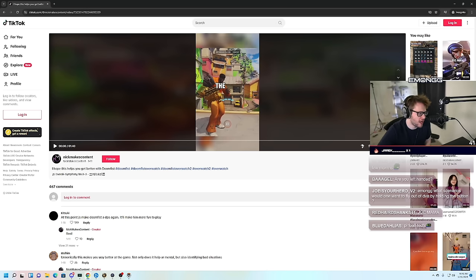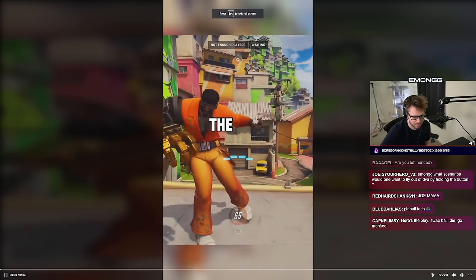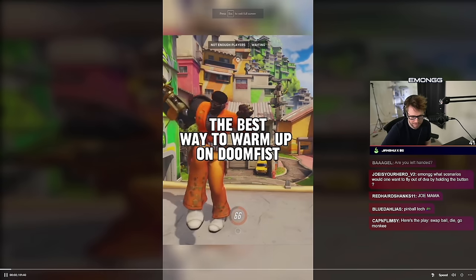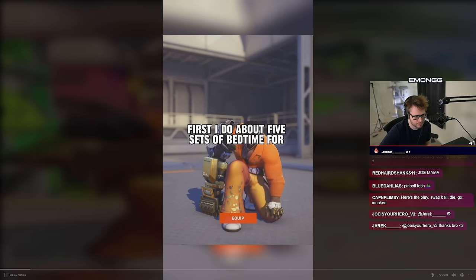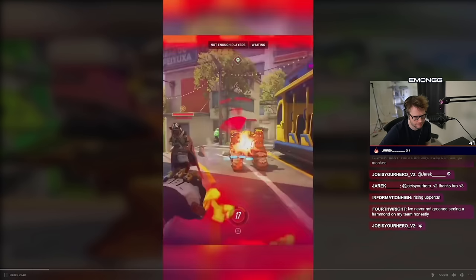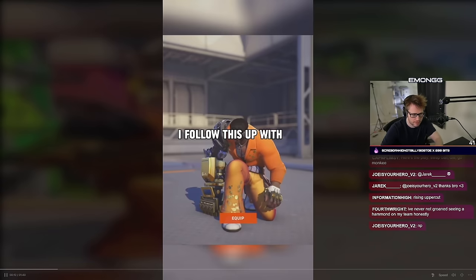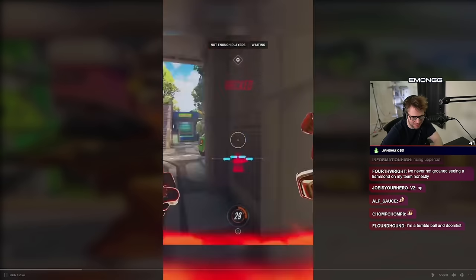This one is from Nick Makes Content and it says 'I hope this helps you get better with Doomfist.' I need to get better at Doomfist, so hopefully this is helpful. The best way to warm up on Doomfist — first I do about five sets of 'bedtime for Doom.' Okay, I'm good at this. I follow this up with ten sets of — of course they have a Sombra. Yep, I'm good at this part.